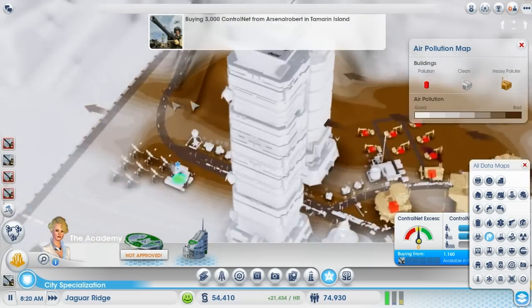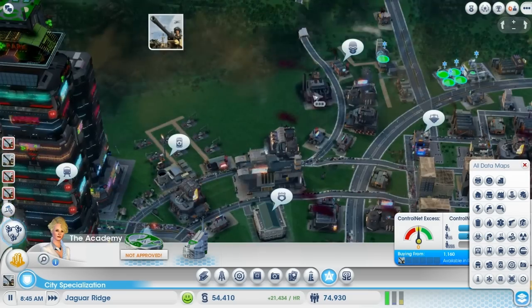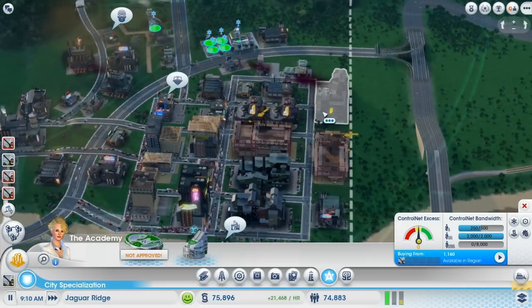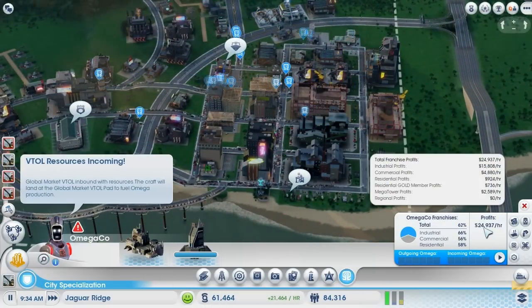We definitely need to clean this whole area up. It's very, very dirty. All the wind's being blown over here. We've got a fair amount of control net and we'll have a lot more with the low wealth workers as well. That's good to see. We're making lots of money. Let's go back to Omega.